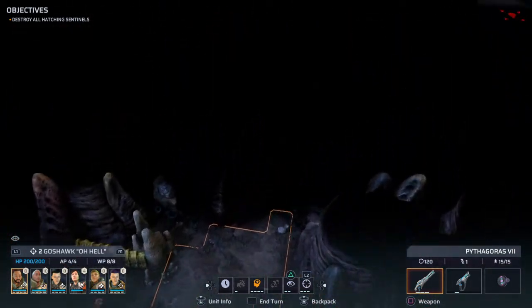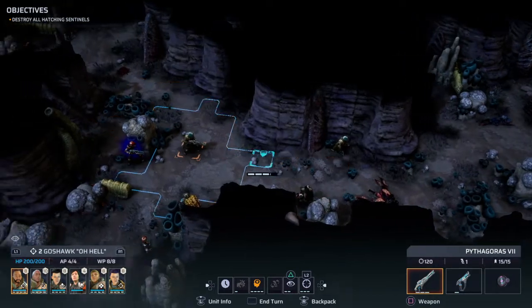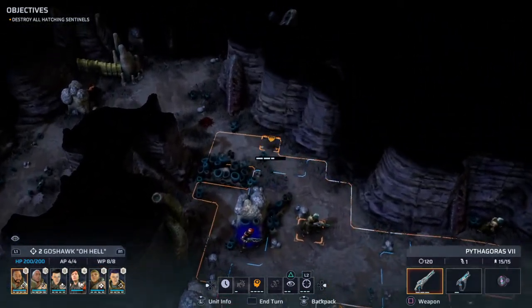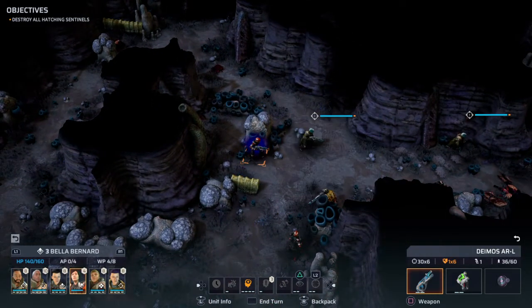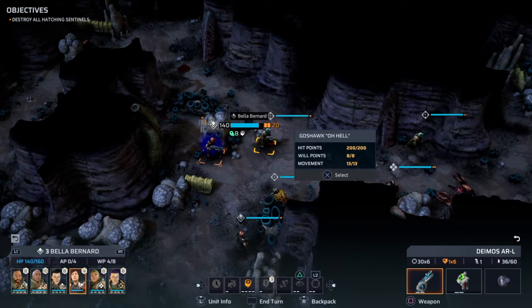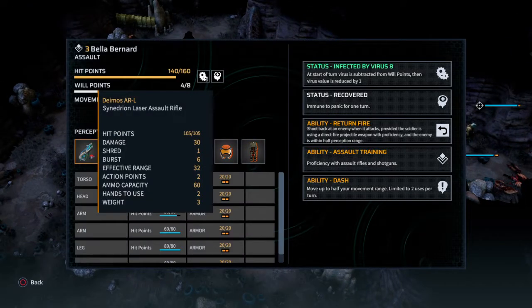Do we want to proceed down here? I think they'll link up here anyway, right? I'm listening. Oh, she cannot move. Status: infected by virus B. At start of turn, virus is subtracted from will points, then virus value is reduced by one. Status recovered - immune to panic for one turn. Ability: return fire. Assault training. Ability: dash.